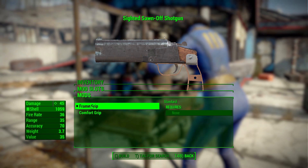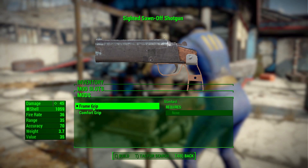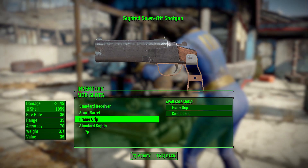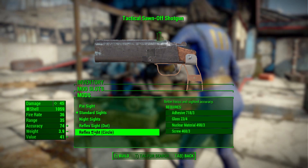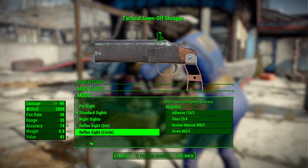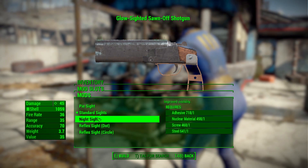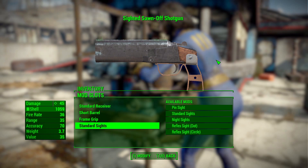In the grips we have either the standard frame grip, which makes it look very much like a pipe pistol, or a comfort grip — basically just slapping some wood onto the metal frame — which gives you a little better recoil control and a bit of added weight, but not too bad. For sights we have a pin sight, night sight, and two different reflex options. Normally I'd want more, but this is a sawed-off shotgun — you're not really aiming down range, you point and shoot. It's a hipfire gun, so the limited sight options are fine.